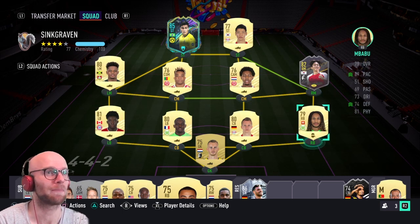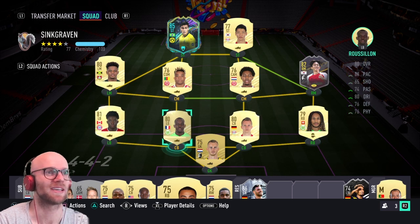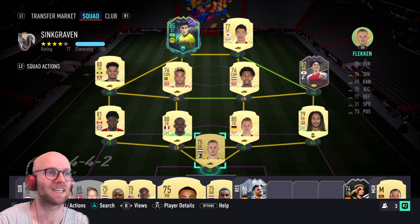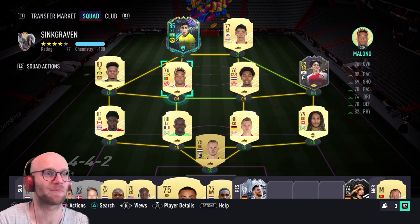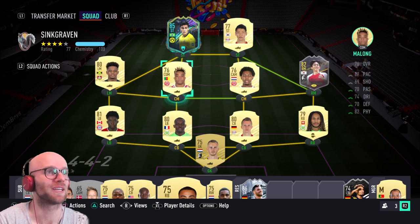Roos Lyon will be on 7 chem with 88 pace, 76 defending, and 76 physicals — also a monster, making the back line look very strong. The nice thing is they're all very low-rated. In goal I've just put Flecken, 75-rated, one of the tallest goalkeepers in the Bundesliga — but don't expect much from him. You do have to include some lower-rated players to hit that 85 overall.